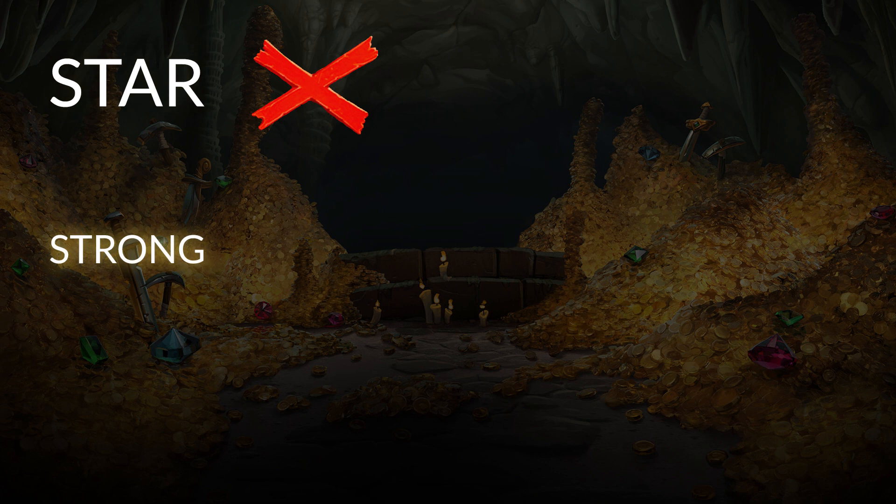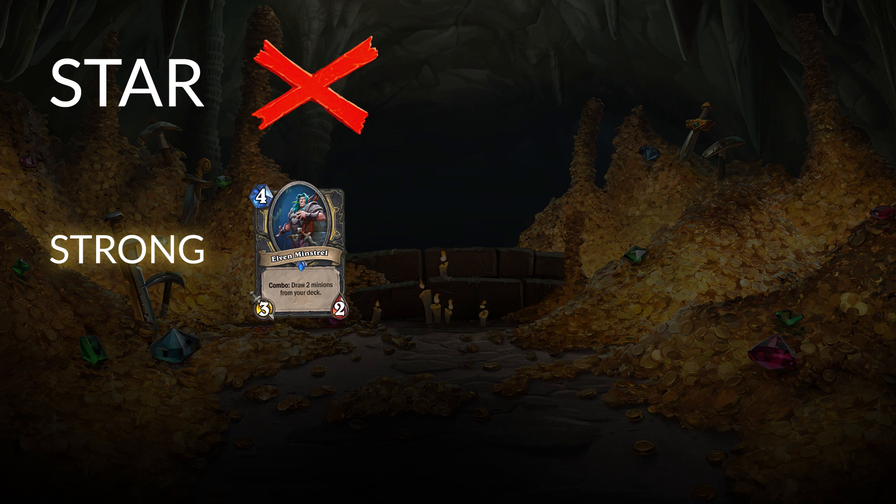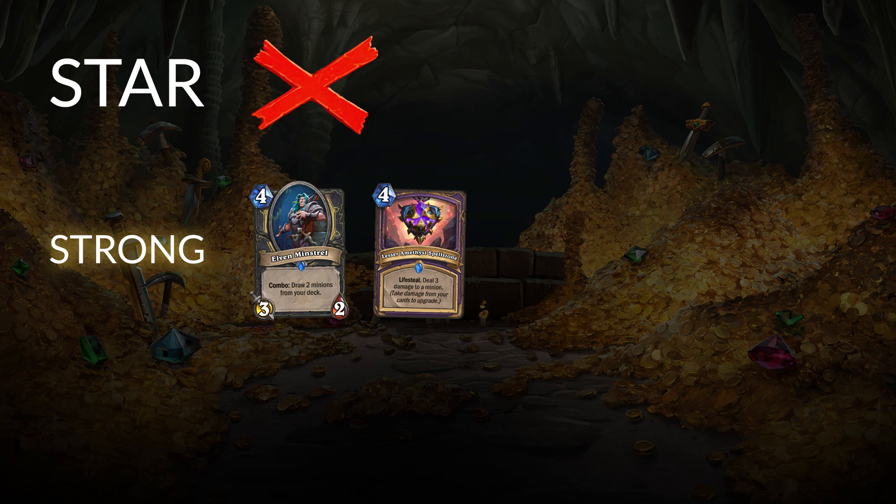Let's move on to the strong tier two rare crafts. Up first, we have the Elven Minstrel for Rogue. This guy is showing up very prominently in Tempo Rogue, refilling your hand of Keleseth-buffed minions and drawing into Bone Mares and other resources to close out games. It's not just in a single deck — it seems like it's going to be a staple for Rogue across different archetypes, which is why it's a tier two instead of tier three. We also have the Warlock card Lesser Amethyst Spellstone, showing up in Cube Lock and really any control-oriented Warlock deck, much like Voidlord. Any time control or mid-range Warlock exists in the meta, Lesser Amethyst Spellstone would fit right in.